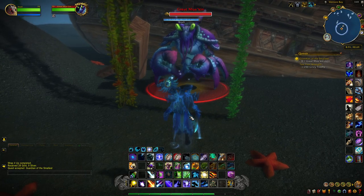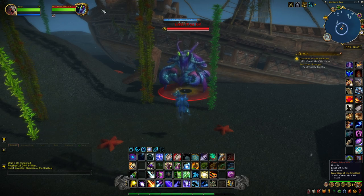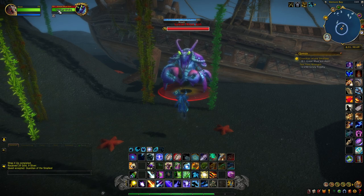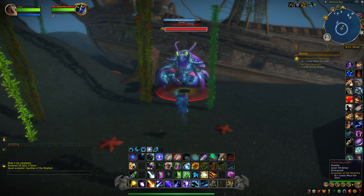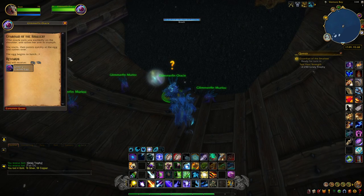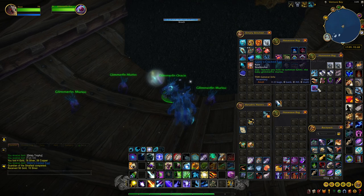We made it to the Great Muakin — he is a big lobster sitting in front of a shipwreck right down here. If you hover over him you'll notice he is an elite with quite a bit of health, so just be on the lookout if you're not well geared. We'll kill him, go back to the Oracle, and get our pet. We made it back to the Oracle, told her we killed the big baddie, and she gives us the Glimmer's Cracked Egg. We complete that quest and now we have our pet.